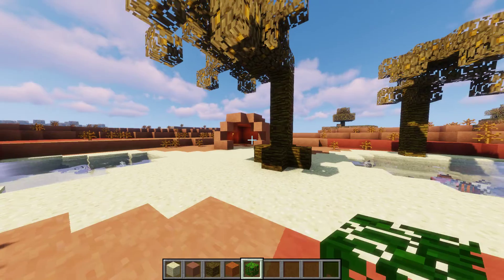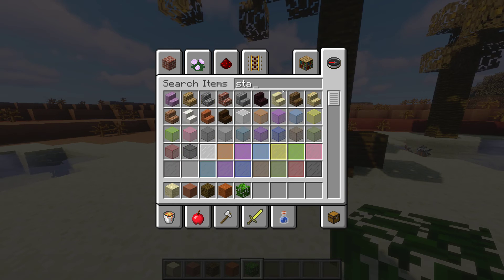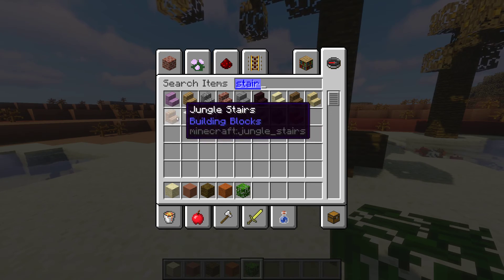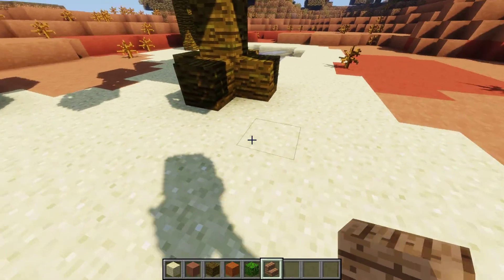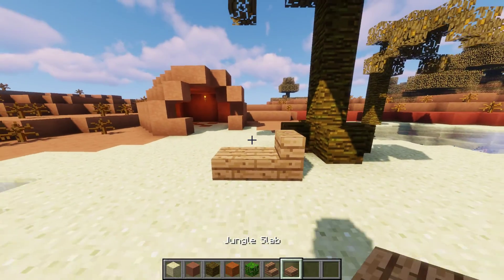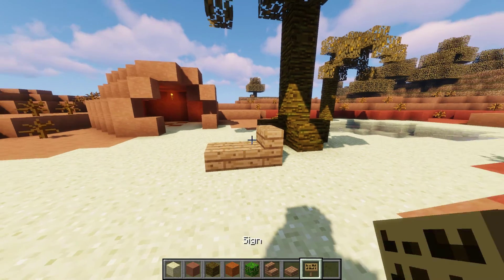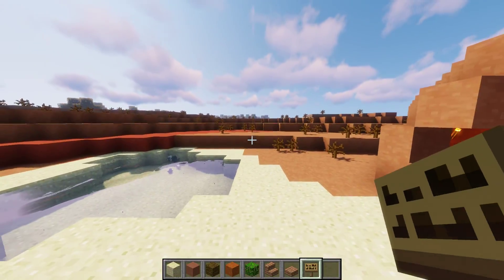Let's get a nice... stairs. We'll make jungle stairs, put it right here. Forgot about the slab — a nice little recliner. That way you can just chill here, you know.